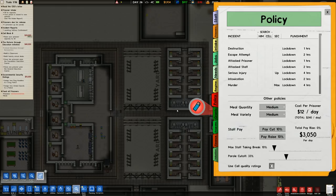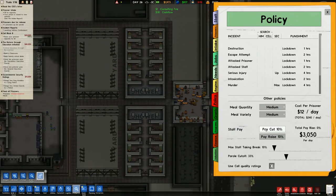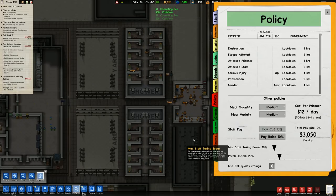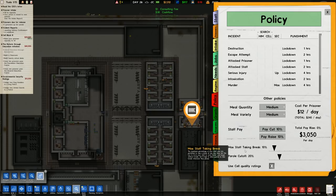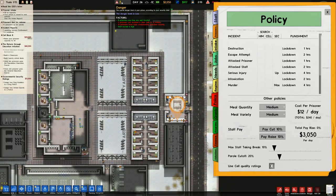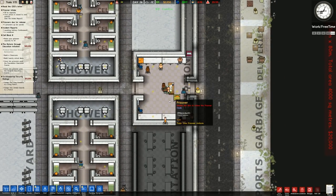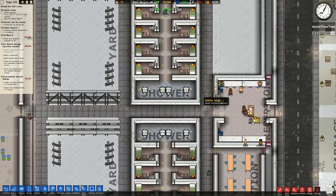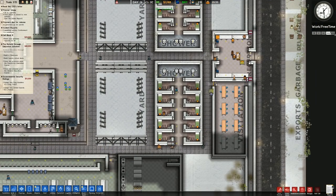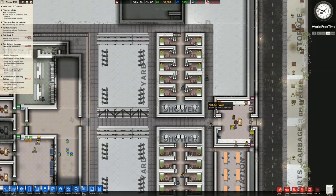Medium quantity and medium variety in terms of meals. Staff pay is as default. Parole cutoff is going to be reduced to 20%. Max staff taking breaks at 10%. Danger level is flying up - prisoners are being unnecessarily searched recently, but that's just because they're being brought in - that's just the nature of the beast. You can see they are being escorted to their cells. I'm going to try and not put it on stupidly max speed because you miss out a lot of what's going on.